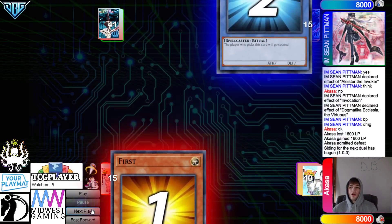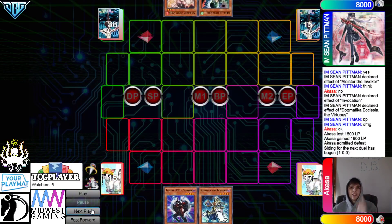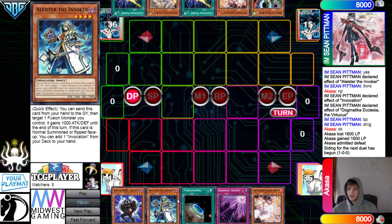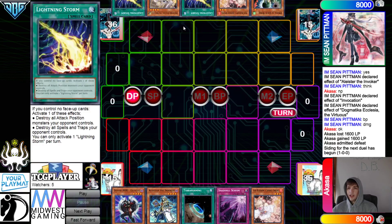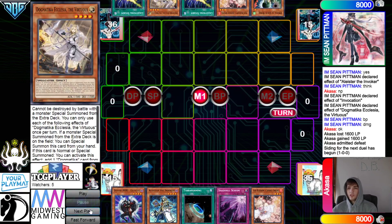Going on to Game 2 — Asuka decides to go first. Opening hands: Celestial, Alistair, Terraforming, Schism, Ash — a weird hand, just Alistair with Ash. They have Droll, Ash, Storm, Ecclesia, and Storm — but they only have one engine piece.